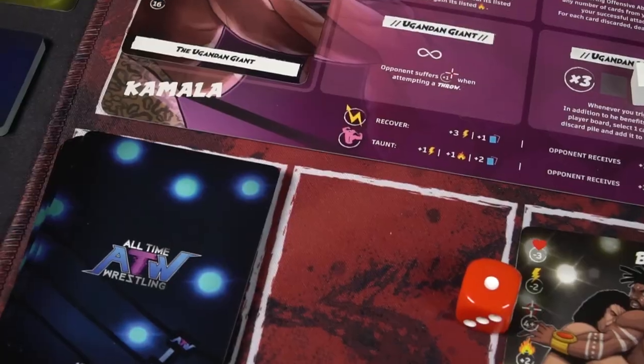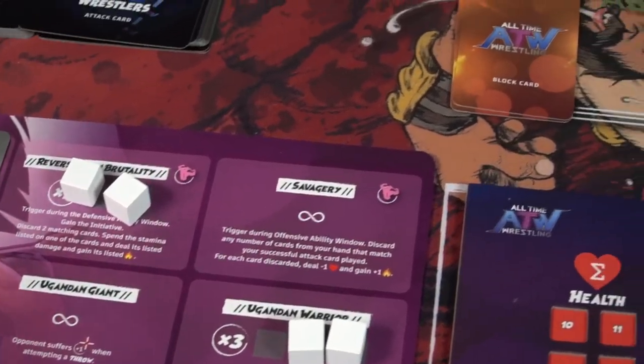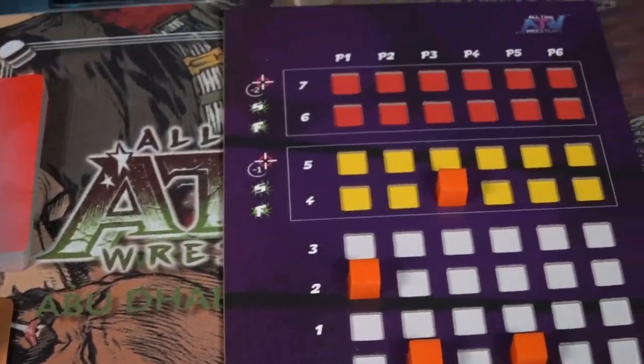This is the expansion to the original All Time Wrestling, giving you two new variants: the free-for-all variant and the Abu Dhabi Rumble variant, where you can now play the game with three and four players. Each variant is very different than the base game, but the free-for-all kind of shares a few similarities. I'm going to explain a little bit of the base game, the free-for-all, the rumble, how the game plays, and the basic idea of setup.